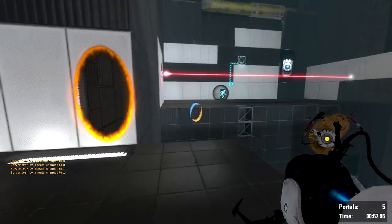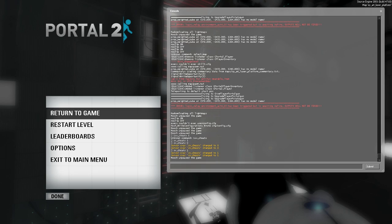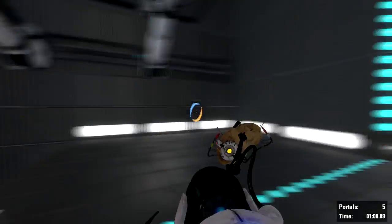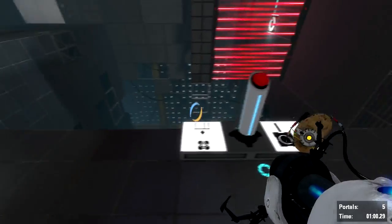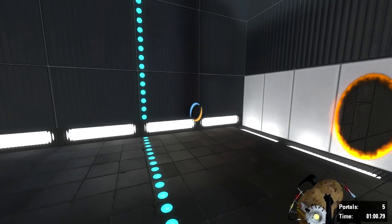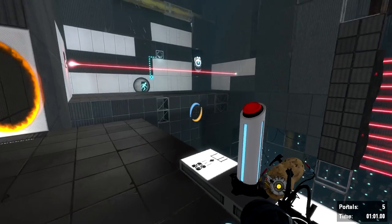Now open the console again and type 'host_timescale' followed by a number. The number is a multiplier — it's multiplied by one, so that determines how much faster or slower the game goes. If you do 0.1, that's 10% speed. The game is now moving at 10% speed — you can see my cursor still moves at regular speed but I'm jumping really slowly.